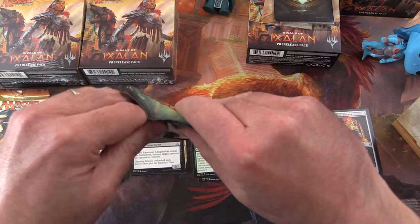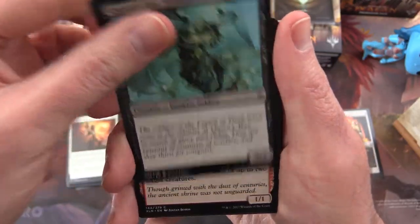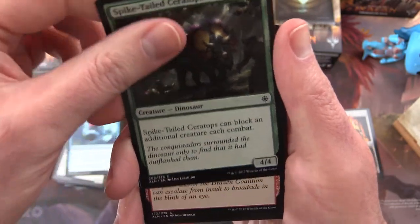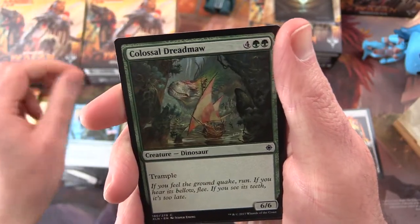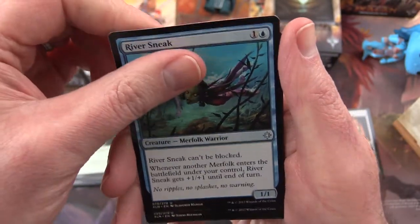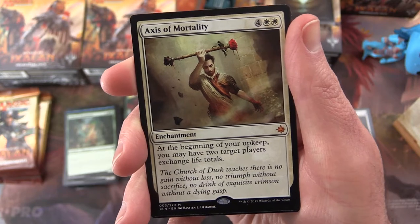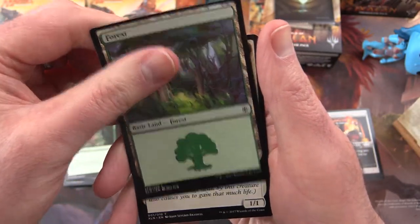Next up we have Ixalan. We get a Queen's Bay Soldier, Fire Shrine Keeper, Teradon Knight, Blight Keeper, Storm Sculptor, Spike-tailed Ceratops, Unfriendly Fire, Ritual of Rejuvenation, Cancel, Colossal Dreadmoor. The uncommon is a Trove of Temptation. River Sneak, Savage Stomp. And Axis of Mortality — Mythic. This was one I pulled in the Ixalan pre-release. It didn't really do much for me; it was really too expensive and the mechanic was a little too tricky to get right.